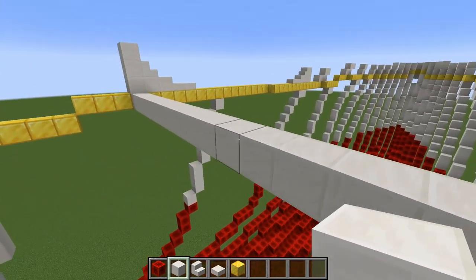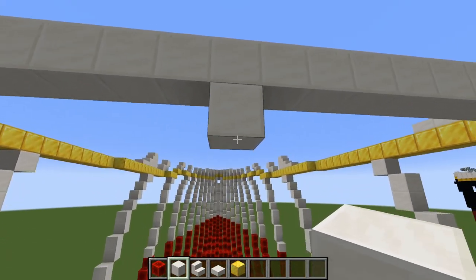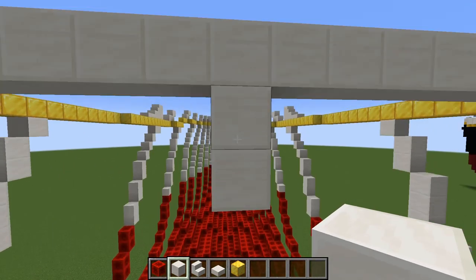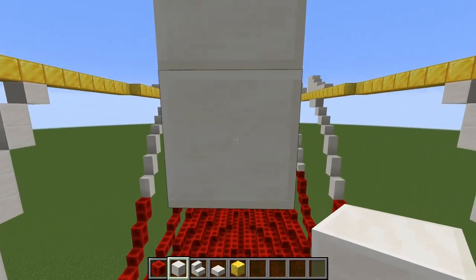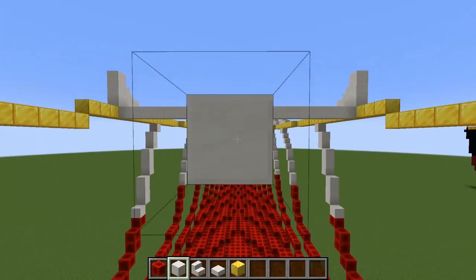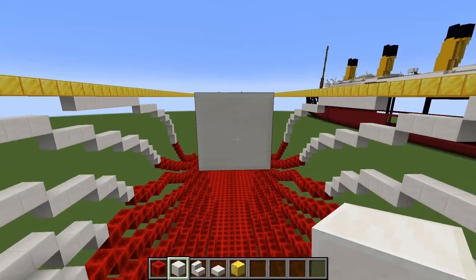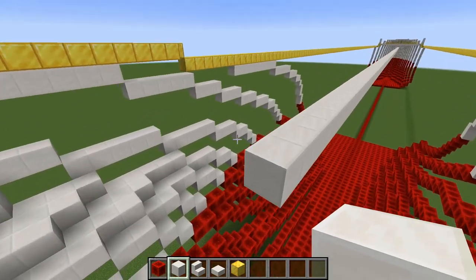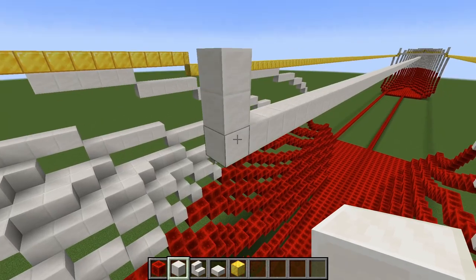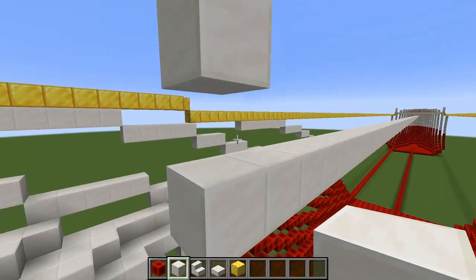This block will be removed along with the blocks that we're about to place in. We're actually going to come down a couple blocks just to ensure that it is definitely below the shear stripe when we get aft, and we want 168 blocks including this one, so 167 more. Counting to 68, then I want to bring it up to match with the shear stripe — up two — and leave this block here. I'm going to go ahead and remove these blocks and I will be back with you in a sec.